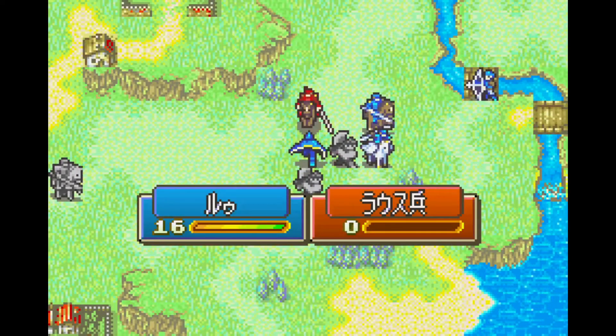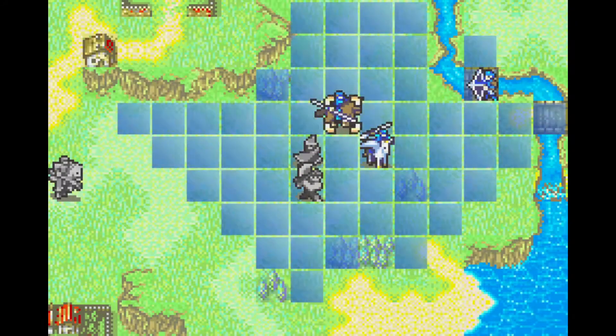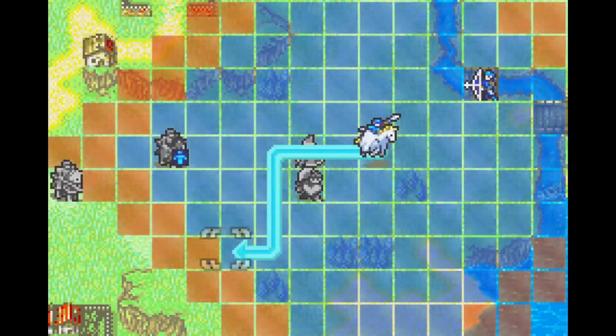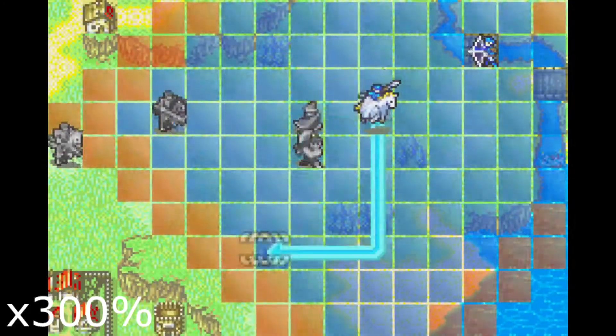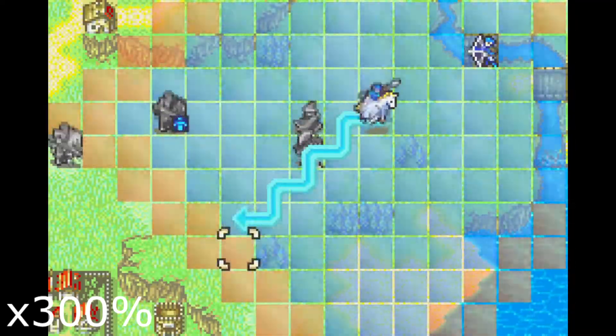Wade is then going to give Roy to Marcus, who will equip him with the rapier and drop him just in range of the gate he needs to seize the next turn. Lugh will take care of the nomad while Lance, Lord, and Shanna will move forward, burning 401 RNG numbers in the process for the enemy phase.